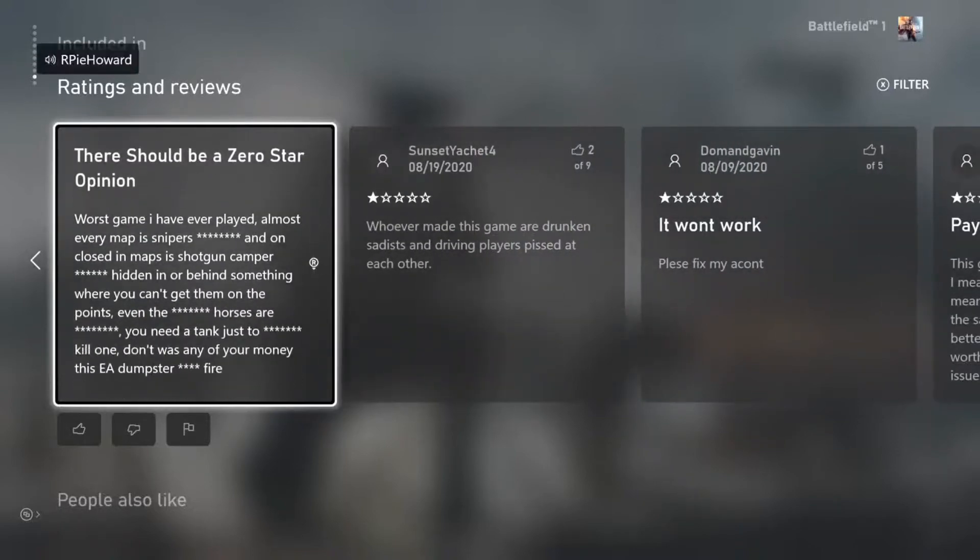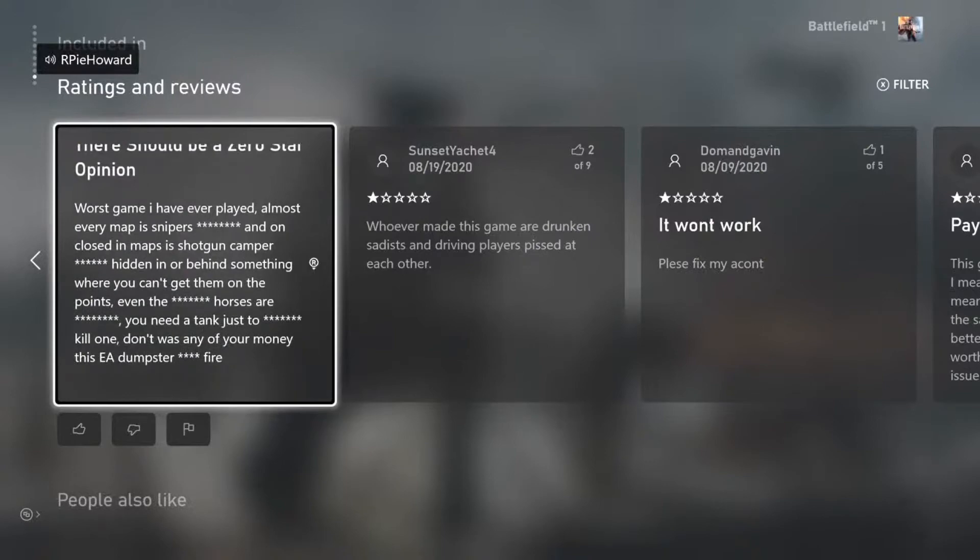One star — 'there should be a zero-star option. Worst game I've ever played. Almost every map is sniper heaven. On closed maps it is shotgun campers hidden in or behind something where you can't get them — even the horses are bulletproof. You need a tank just to kill one.' Everybody keeps saying the horses are bulletproof and invincible — are they, Sage? They're really not. They do have a lot of health though. There are a lot of things that take care of them pretty easily. I don't know why people keep complaining about snipers.